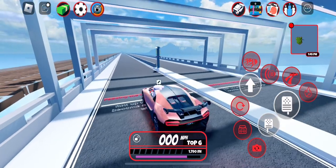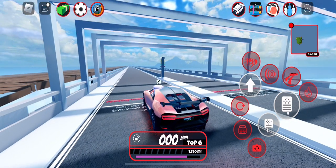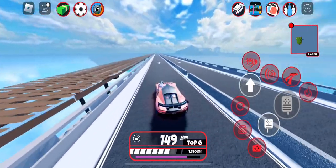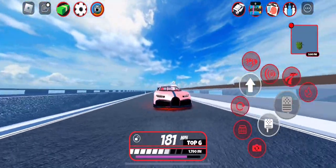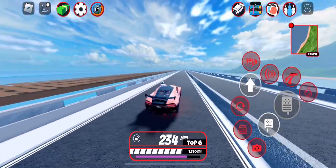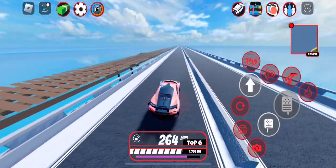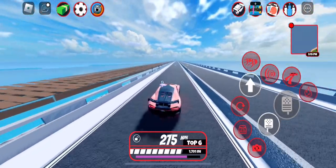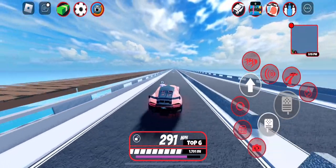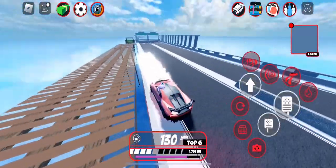We're gonna check the Bugatti Chiron's top speed — you can still get this car for 600,000 Jailbreak dollars. We're at 100 miles per hour, climbing: 350, 360, 370, 380, 390, 200. The Jailbreak wiki says its top speed is around 270, and we just passed that. We were literally about to hit 300 but just barely missed it.